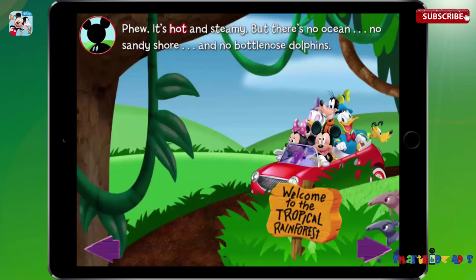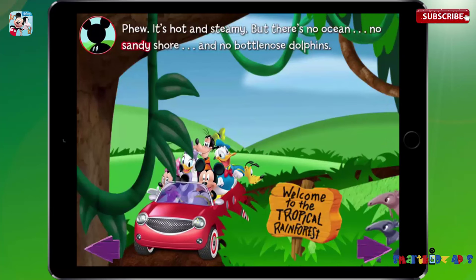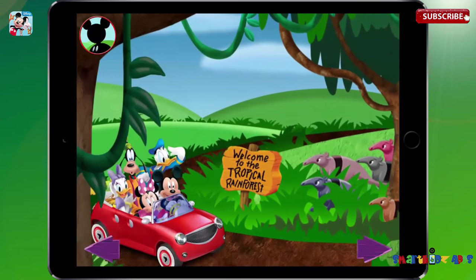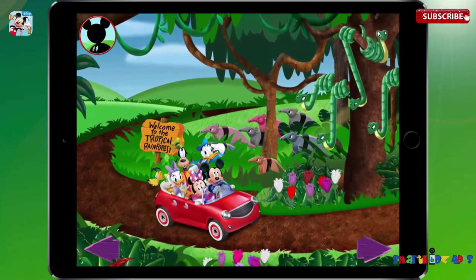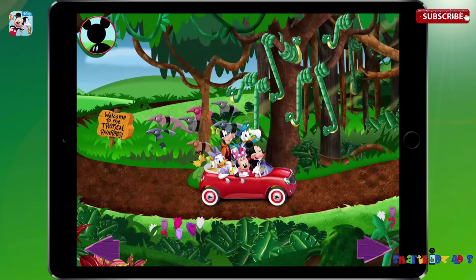Phew. It's hot and steamy. But there's no ocean, no sandy shore, and no bottlenose dolphins. Are we there yet, Mickey? Sorry, Goofy, not yet. This isn't Mickey's beach. The detour landed the clubhouse friends in misty rainforest. Don't think I'll see a bottlenose dolphin here. But maybe I could get a picture of a group of seven rainforest animals.